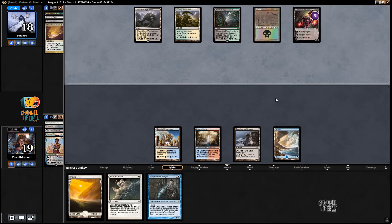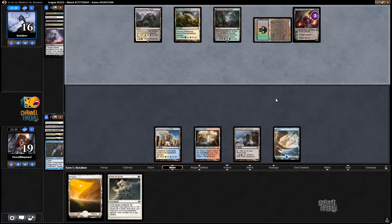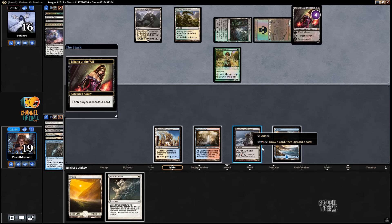I guess I could have played Plains again so that I can Path plus Snapcaster Path. Now it looks like we're getting Thoughtseized. If I let that resolve — yeah, I just let that resolve. Noble. Okay, I'll update that.